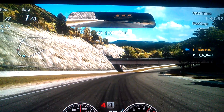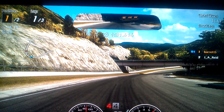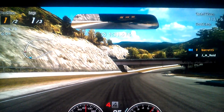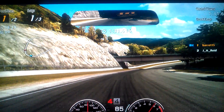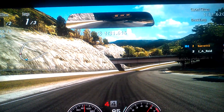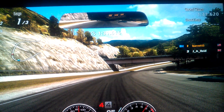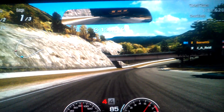Welcome to showing my new fastest lap for the 500 Performance Point Quick Match at Trial Mountain Reverse. I've already done a tutorial showing how to be fast around this track in this vehicle — the Dodge Ram — and that is linked in the description. This is just showing the lap itself, and that lap is a 1:32.6.